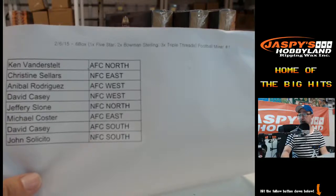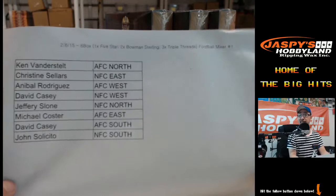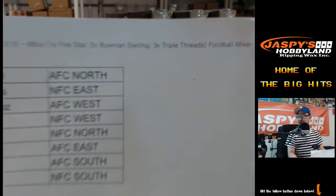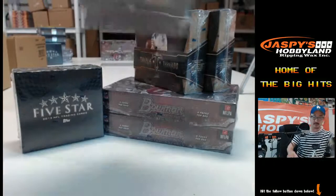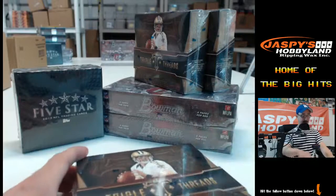Good evening everyone. This is Mixer number one from Friday, February 6, 2015. Random Divisions, six boxes. BallSF is the first mixer. Here are the people that are involved. There were no trades. We'll do the three box of Triple Threads first, then the Bowman Sterling two boxes, and then the Five Star box.